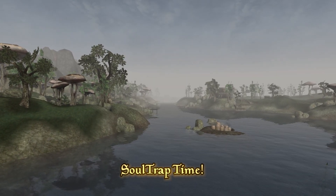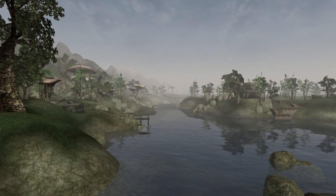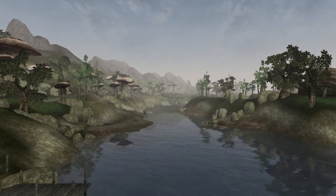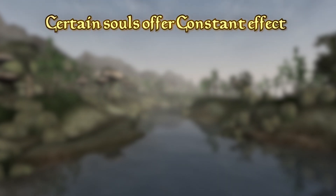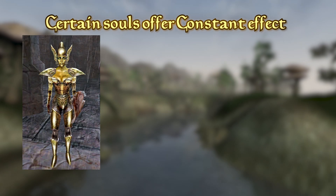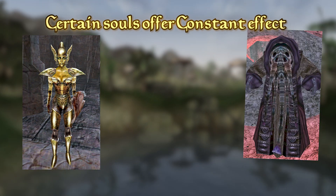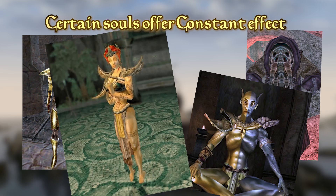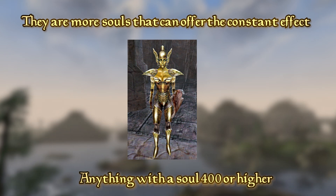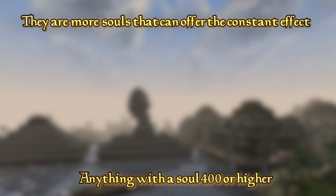Now that we've got some Grand Soul Gems or Azura's Star, we need to get some souls. There are only certain souls that will allow you to make a constant effect item. For example, Golden Saints offer this, as do Ascendant Sleepers, and of course the gods such as Vivec and Amalaxia. But for this guide, I'm just going to focus on the Golden Saints, simply because they're quite easy to get hold of, while the others I mentioned are quite difficult to obtain.